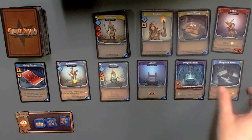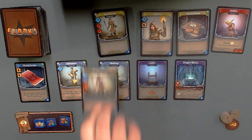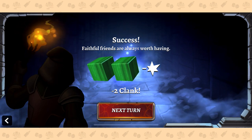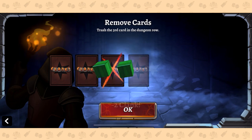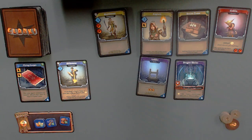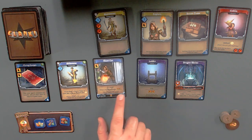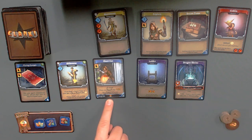I am definitely going to be getting these burglar's boots right here for one. And you know what, let's do the quest right now — let's buy that mercenary for two because I could always use some sword power to kill some goblins. Let's put these in the discard pile. And then let's go ahead and hit that quest complete. One turn, no problem. Faithful Friends says always worth having minus two clanks. Sweet, that is great. I'm more than happy with taking two clanks off the board, especially this early in the game. Next turn. So the third card is removed — that means the merling is gone. He's not going to the discard pile, he's actually trashed, so he is gone from the game completely. And now we refill these two spots.